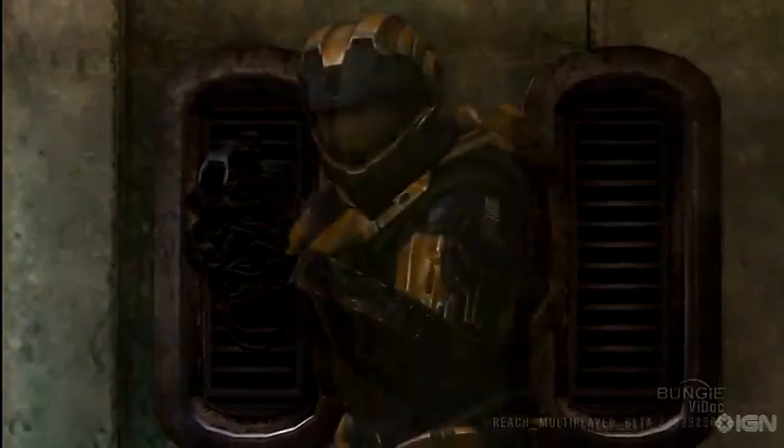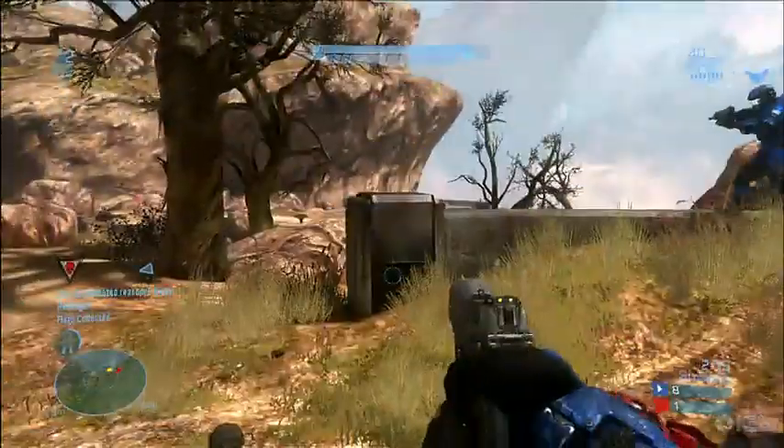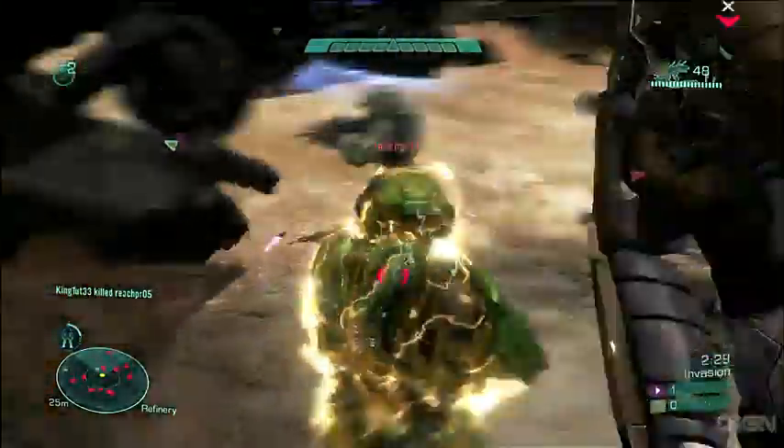As you probably guessed, active camo turns you invisible and jams the radar of everyone around you, including yourself. The effects will actually last longer the slower you move, so be stealthy with your movements.